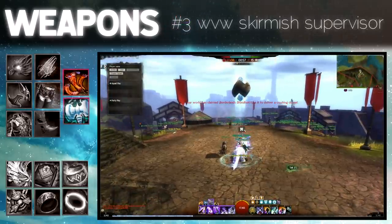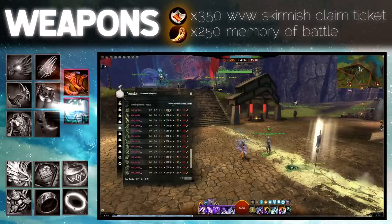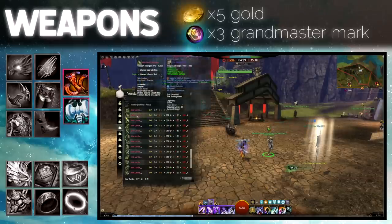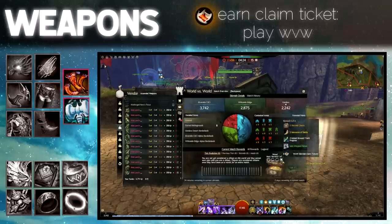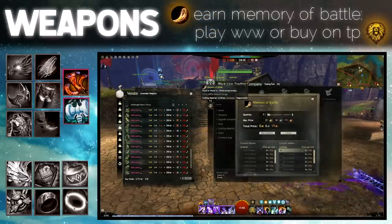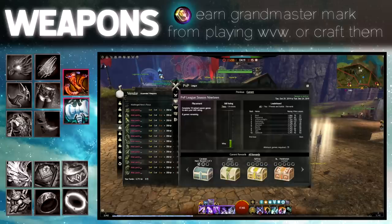If you enjoy playing World vs World, the Skirmish Supervisor will sell you an ascended weapon with selectable stats. One weapon will cost 350 World vs World Skirmish claim tickets, 250 memory of battle, 5 gold and 3 Grandmaster Marks. To earn claim tickets you only have to play World vs World — you can earn 365 per week. Memory of battle can be earned by playing World vs World or bought on the trading post. Grandmaster Marks can be earned from World vs World or ranked PvP, or crafted — link in description.